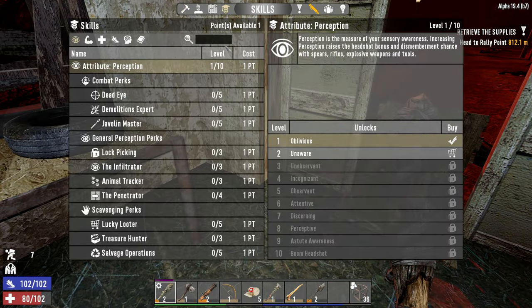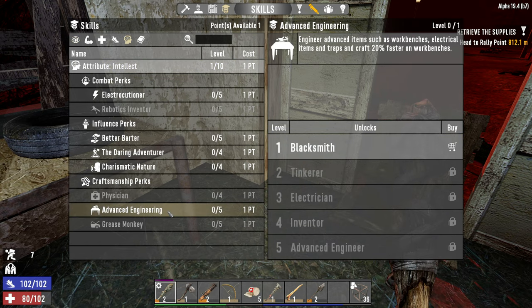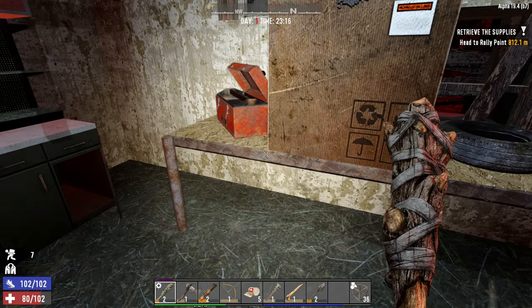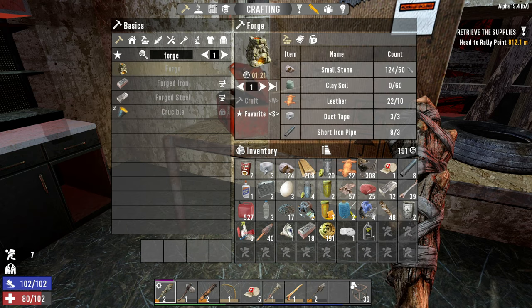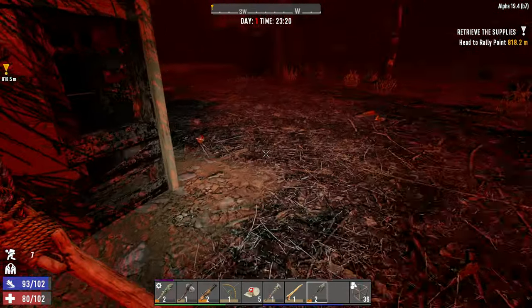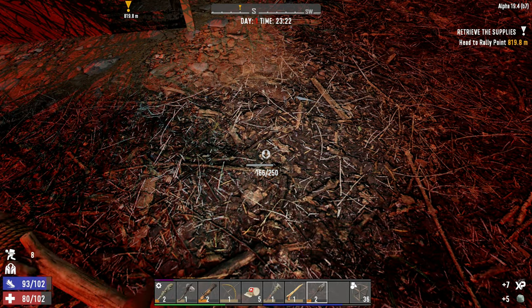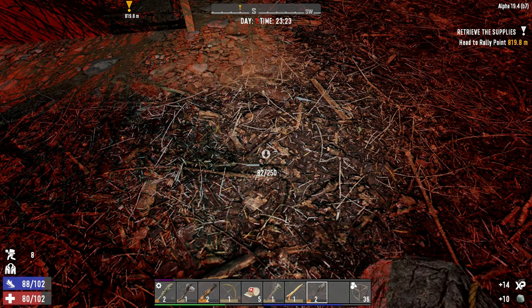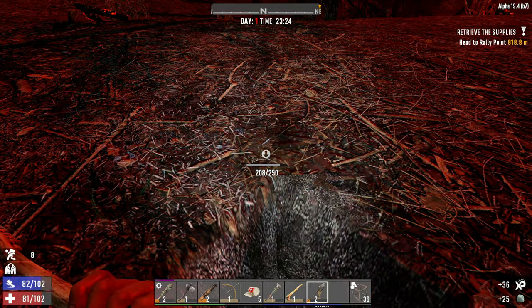We got a level up, so let's spend that before we call this an episode. We're going to come over to the intellect tree, advanced engineering, and we're going to take blacksmith, and that is going to unlock the forge recipe for us. So if we come over here, we should have everything we need minus the clay, and clay is pretty darn easy to get.